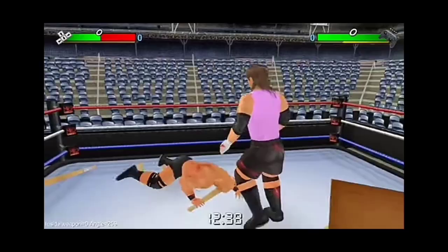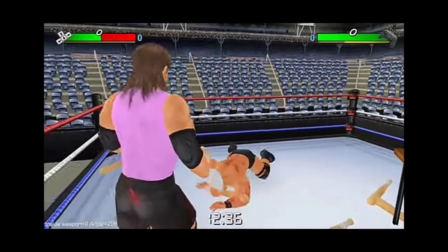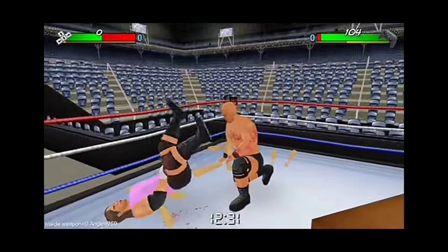Coming on to number 10: different attacks while crawling. You can actually perform different attacks while crawling in WR3D as well, but the few attacks are really cool in this game. As you can see, you can actually put your opponent down while crawling and also perform frontal kicks, which looks really good.